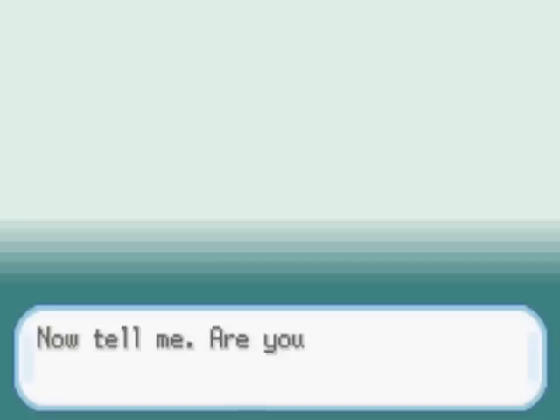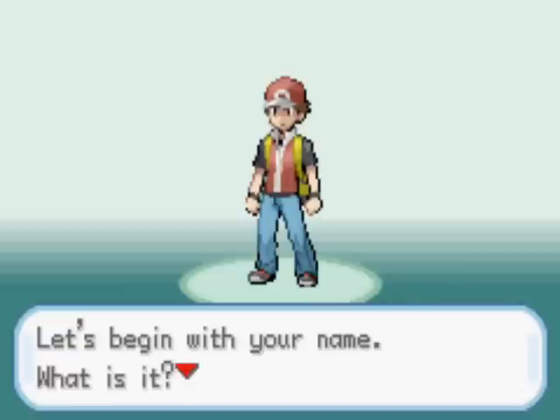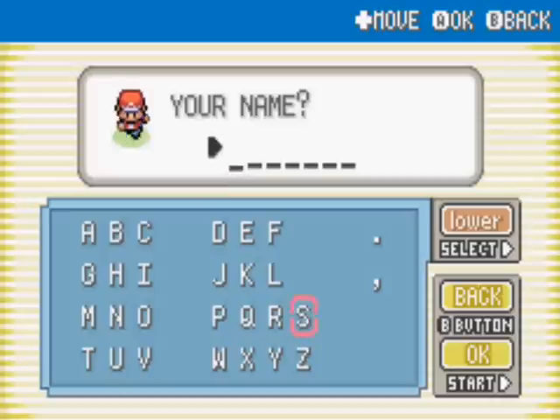Next you have to tell him about who you are. You can choose to be either the boy or the girl character, and then you choose your name. It's best to go with all caps in this game just because it's consistent with all of the characters. My name is Sean, so let's go with that.